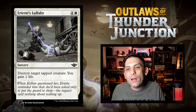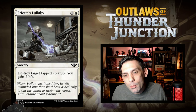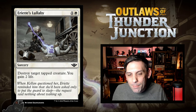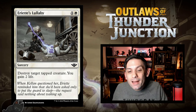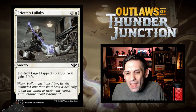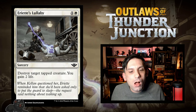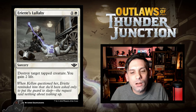Next up we have Ariet's Lullaby — one white and one for a sorcery. Destroys a tapped creature and gives you two life. That seems great for a common — this is better than some uncommon removal, to be completely honest. Granted the creature has to be tapped, but you only pay two mana and it's any tapped creature regardless of how big it is. And you gain a little bit of life to help against aggro trying to race down your clock. I think this is a relatively high pick and definitely an easy include in limited.